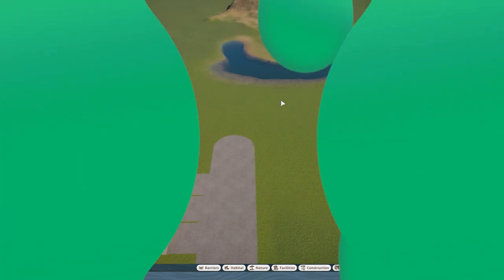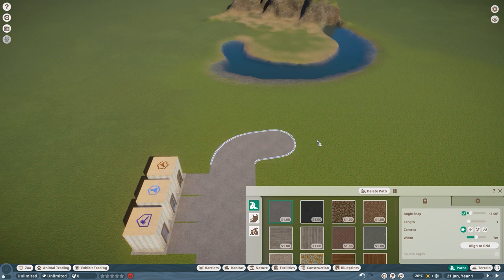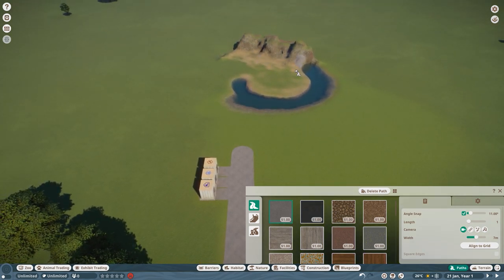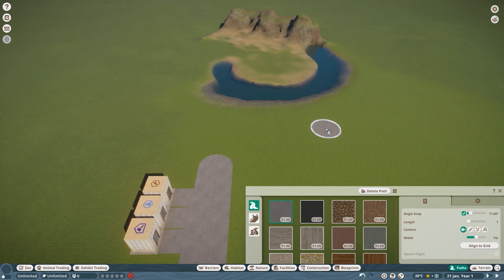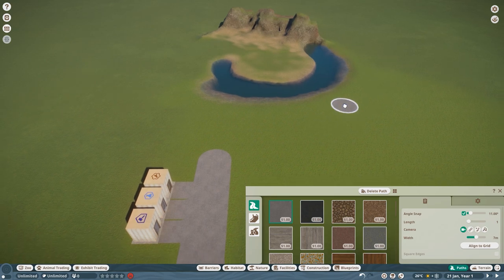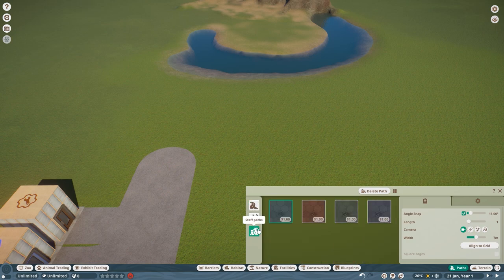Today we're going to talk about pathing — our beloved pathing in Planet Zoo. This tutorial is going to focus on the pathing tool, and on preparing our habitat with the given pathing we want to have in this build. The pathing menu is to the bottom right of the screen, and you can choose between normal path, a queue, and the staff path.